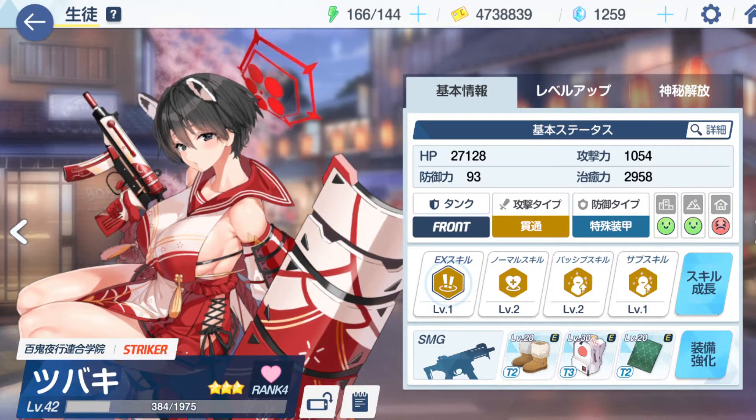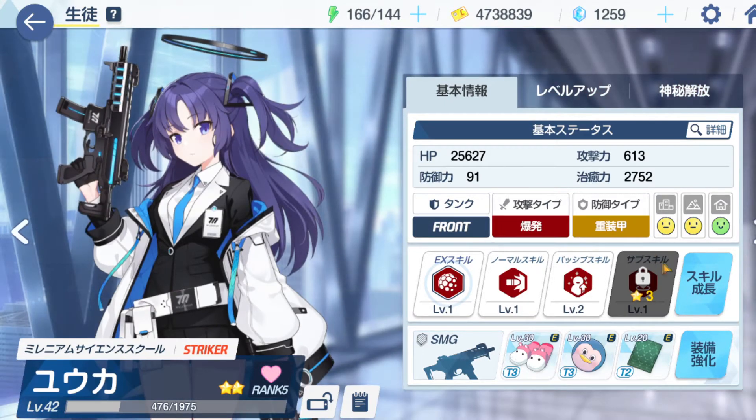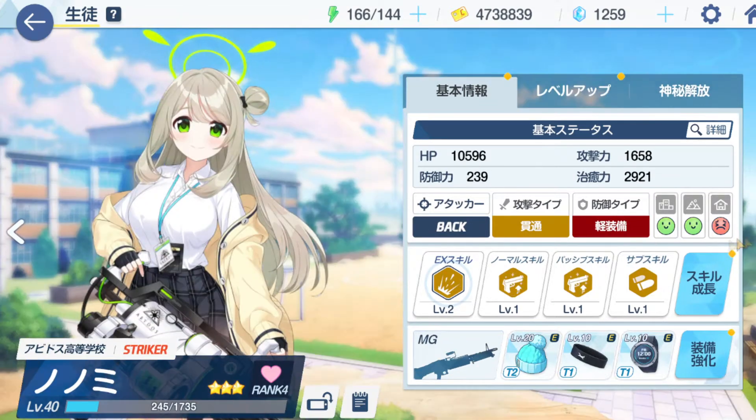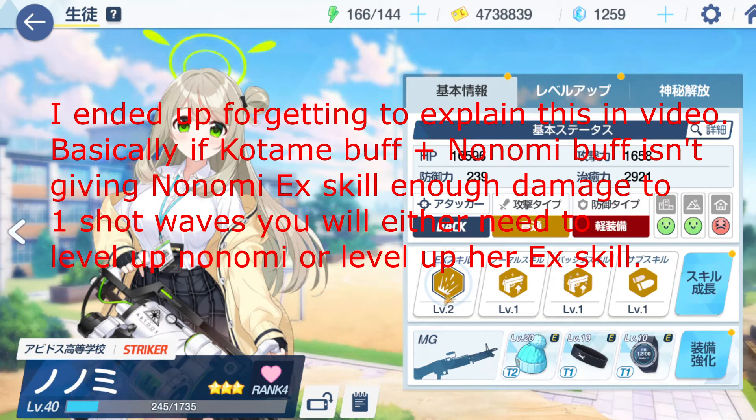So first is my Tsubaki. She is notably 3-star, which definitely will help you a ton. And if you do 3-star her, you're probably more likely to clear these stages at lower teacher levels. My Yuka doesn't really have anything noteworthy. And then Lori has nothing. And now Nonomi has nothing except I did level the EX skill up to level 2. I'll get into whether or not you would need to do this at the end of the video if you stick around till then.